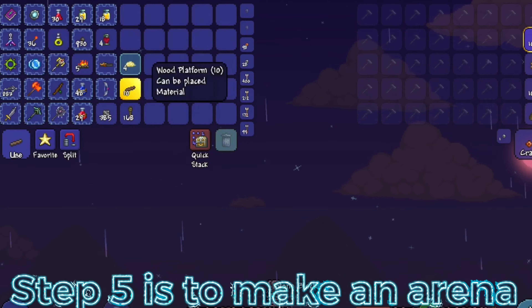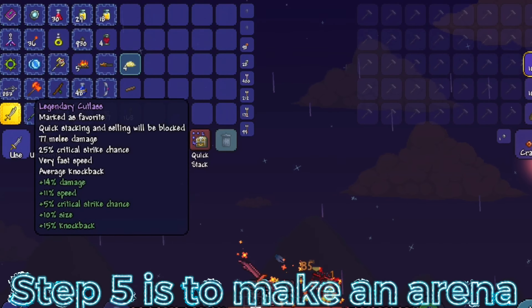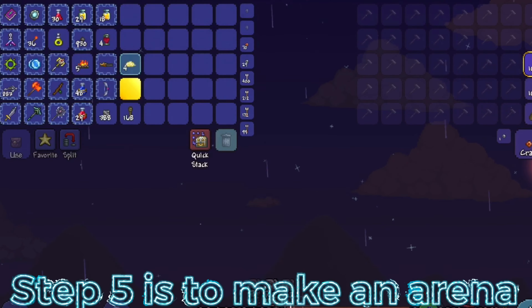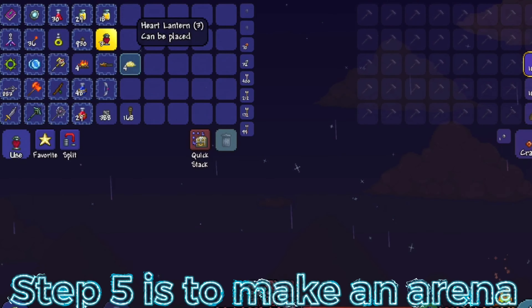Step five is to make an arena, which can be made by placing blocks in the sky and putting a ton of platforms in the middle, and place torches, fireplaces, and heart lanterns as you please.